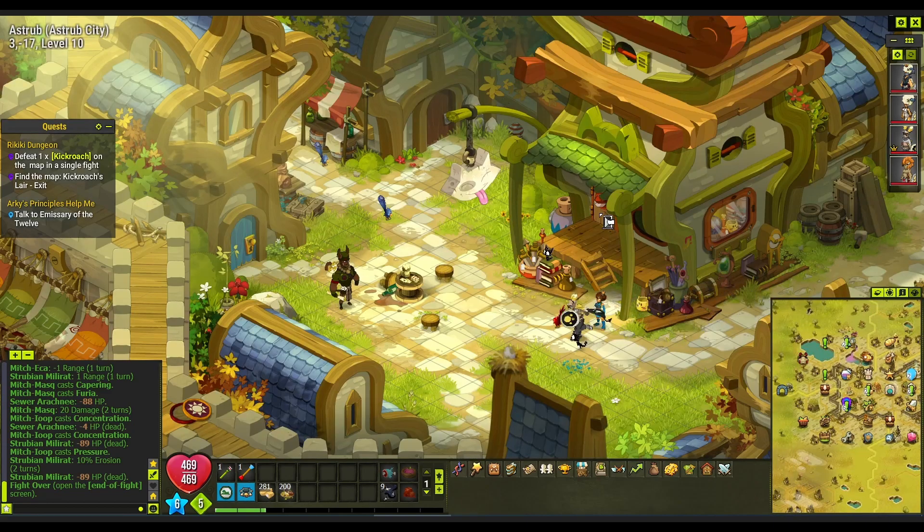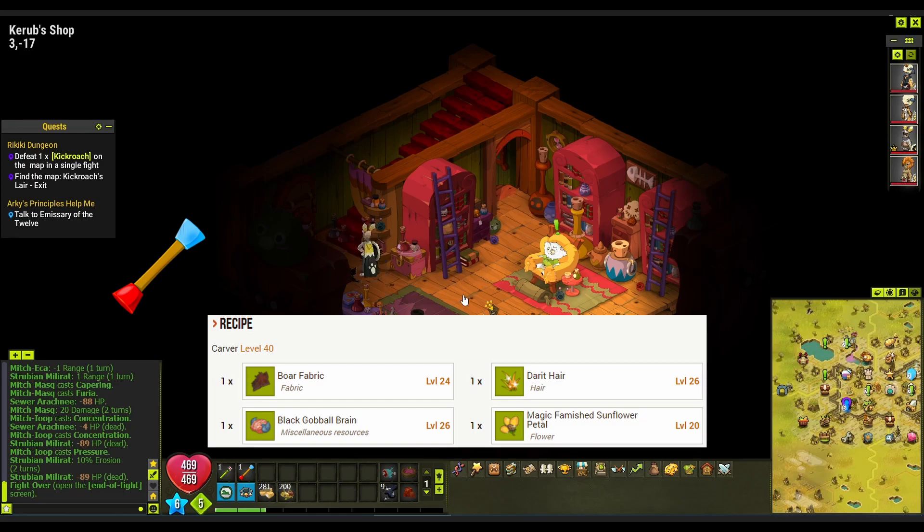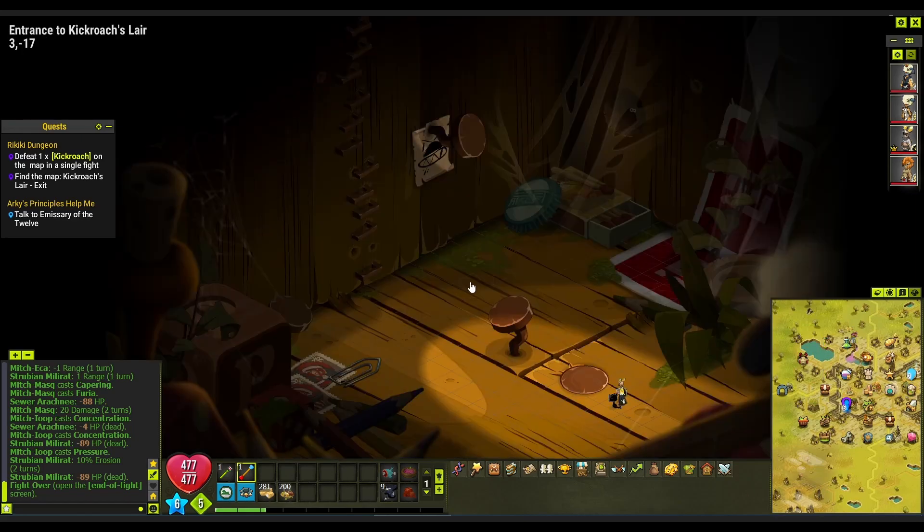Now we can drop level 40 meat and we are ready to go to the Kikroach dungeon. To get to the dungeon you need a Rikiki wand. I also recommend to get one for every character so you don't have to trade it between them.